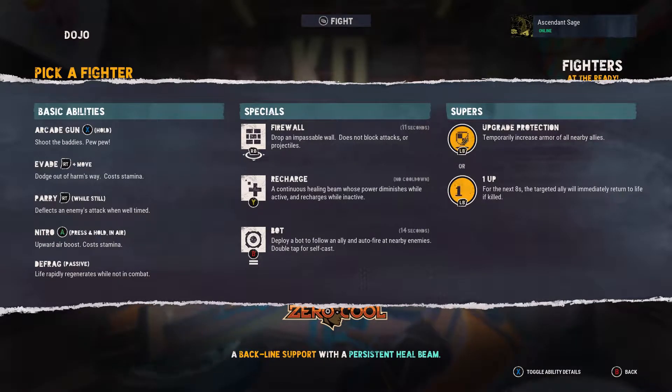What's up everyone, Sage here with another Bleeding Edge how-to guide. This one we're going over Zero Cool. Let's go over his abilities - he's a ranged character. His Nitro: press and hold A to get an upward boost that costs stamina, allowing him to jet jump. Defrag is his passive, where his life rapidly regenerates while not in combat. His special abilities: Firewall drops an impassable wall that doesn't block attacks or projectiles. Recharge is a continuous healing beam whose power diminishes while active and recharges while inactive. Bot deploys a bot to follow an ally and auto-fire at nearby enemies, with double tap for self-cast.